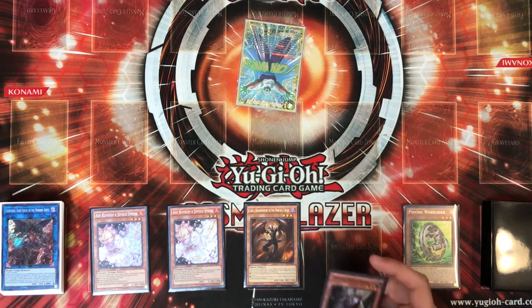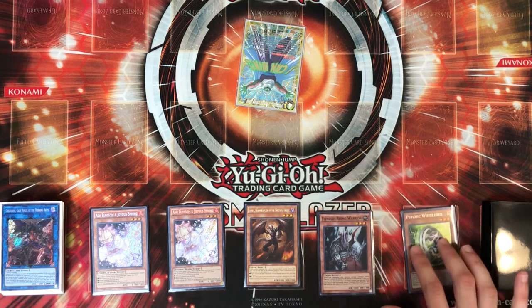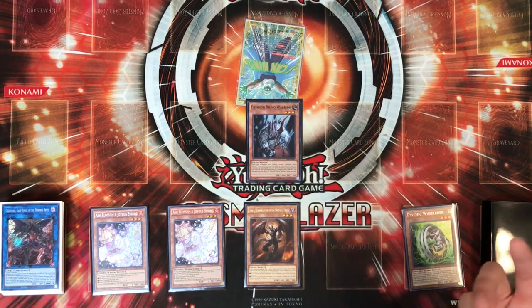This is what I think your standard opening play should be: it's the Beatrice plus Orcus combo. You need a normal summon plus two level three extenders. We're going to be using Rhino Warrior because it is the best normal summon in the deck, and actually the only one I'm playing.